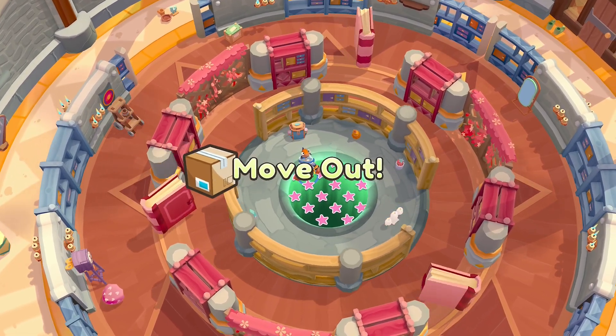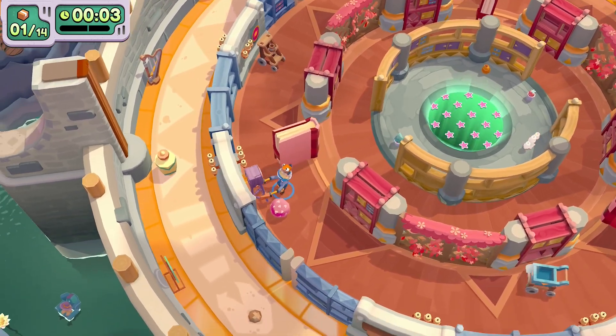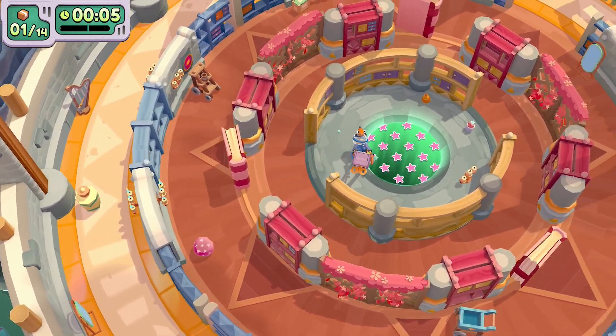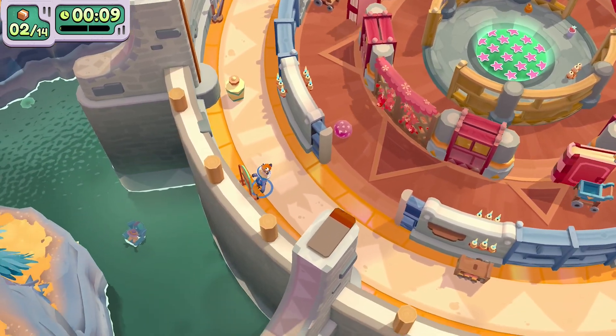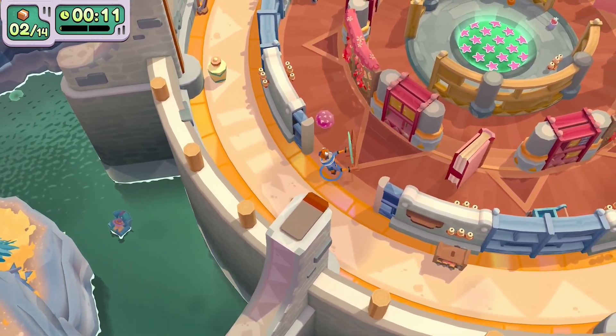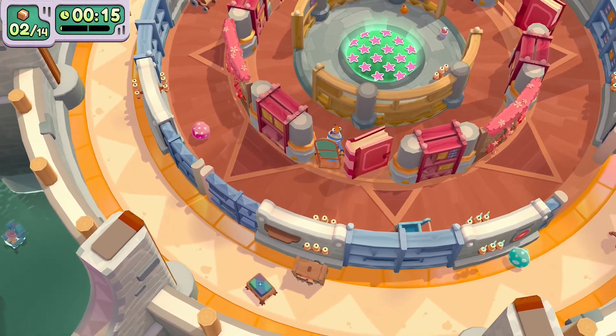Hey gamers, it's Guilty again and today we're getting all 5 stars in Serpent's Library. This level is much easier than the last and has a pro time of 4 minutes. The bonus objectives are keep the mirrors from breaking, feed the snake, and crush the harp. This level also has a bonus crate which I'll show you how to obtain.